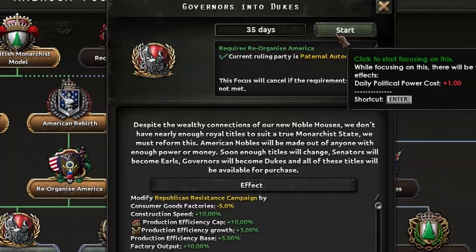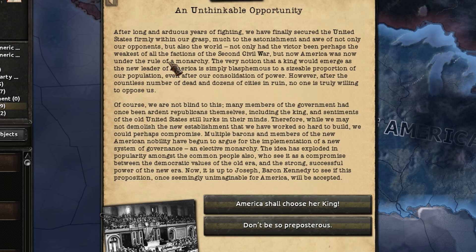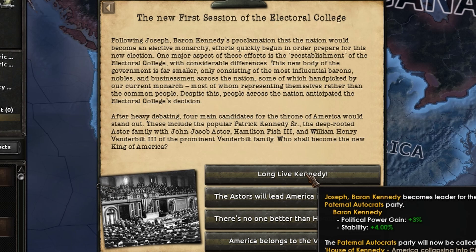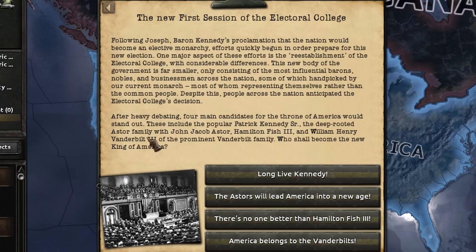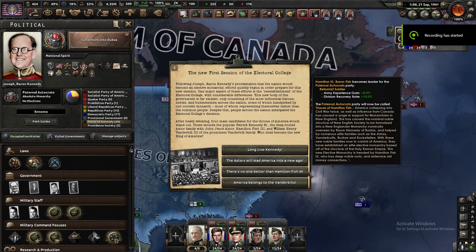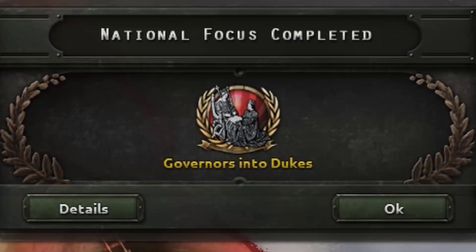Another opportunity came up — to blend the old system where the people would choose their new king. This will calm the populace as it reminds them of the old era. Since this is an election, there are four candidates for the throne: Mr. Kennedy of course, the Astors again, a fish guy, and the Vanderbilts. I'll show the different candidates for anyone interested in seeing all the portraits. But in this case, we'll keep Mr. Kennedy, as he was the one who reunited the whole of America.